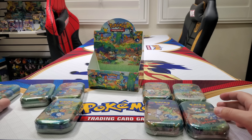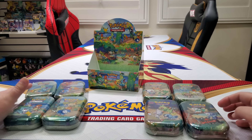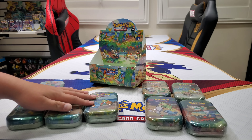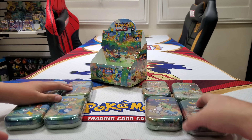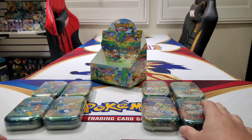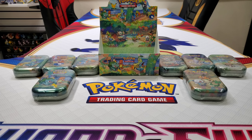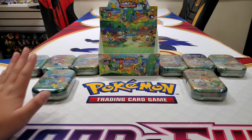Alright guys, right now we're going to get ready. Each one comes with a little art card. We'll go over each and every single one and crack open all these packs. Let's do this — the moment you've all been waiting for. Go ahead, Munster, pick your very first tin. Who are you going to open up first? Kanto. The Kanto starter — this is the first one Ethan chose.